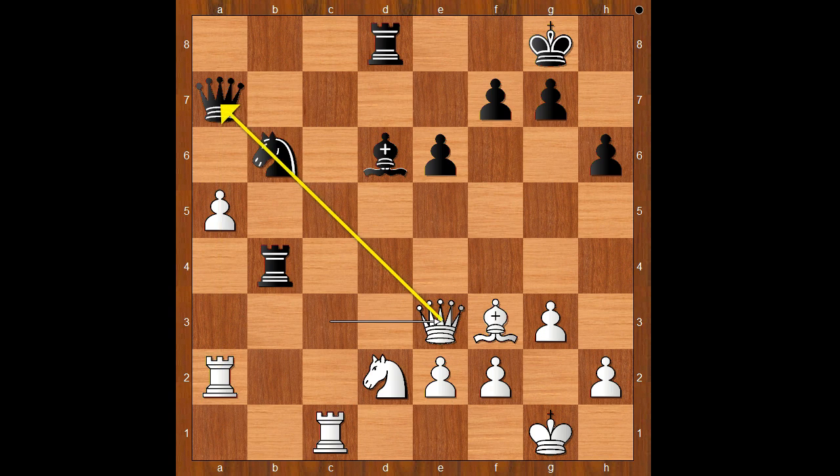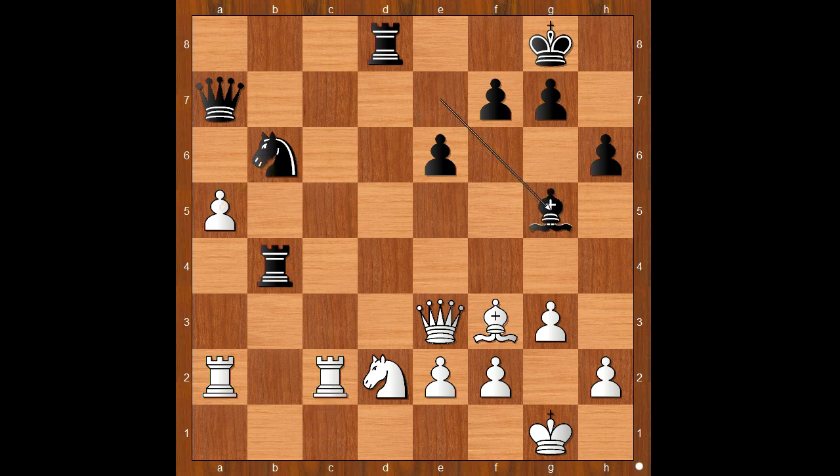Queen to e3, Bishop to e7, Rook from c to c2. Bishop to g5 attacking the queen, Queen to c5, Bishop to e7. White to move — how would you continue? White has two good moves in this position. Queen to c7, and the other one is the move played in the game: a takes on b6. This is even better than Queen to c7.